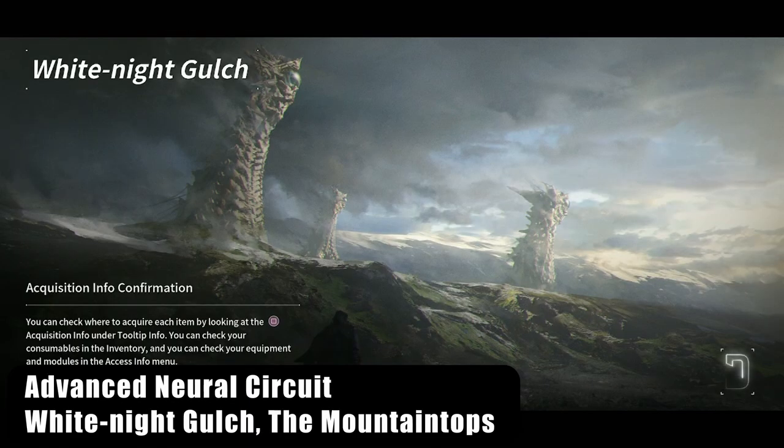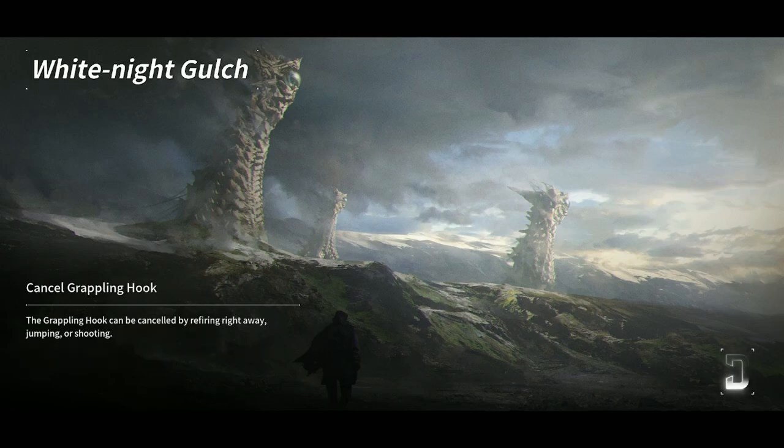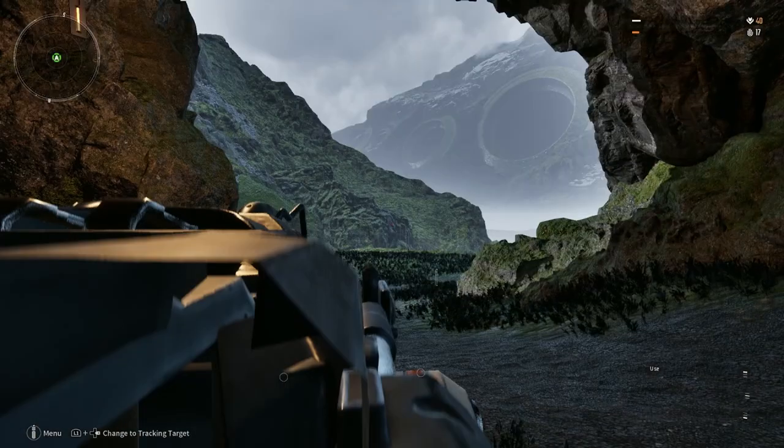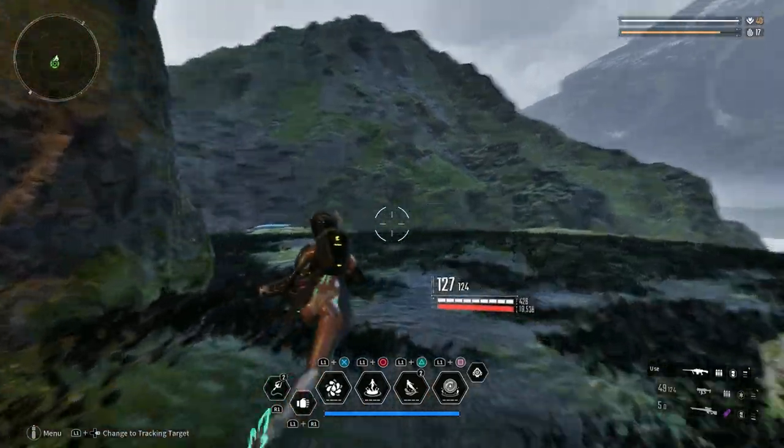There is a barrier deactivation mission here which is in a small area with the mission restart very close by. So you can spam this as often as you need to, and you can get a lot of advanced neural circuits from this.